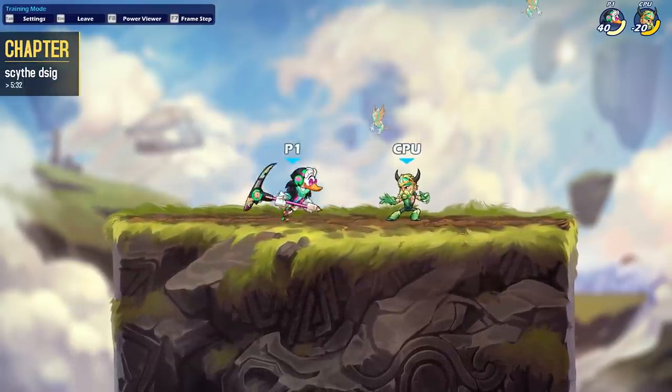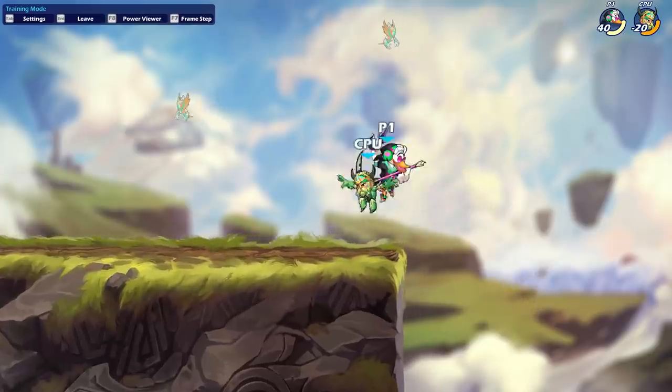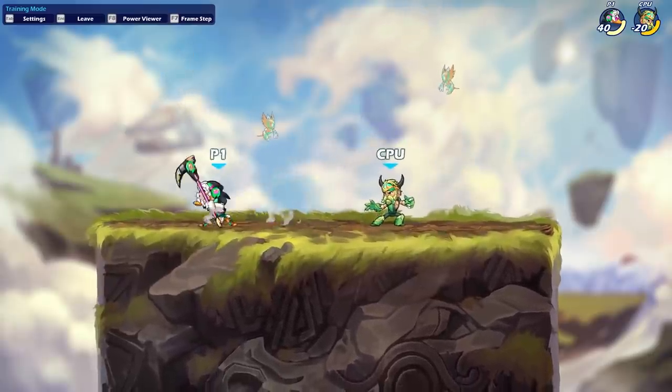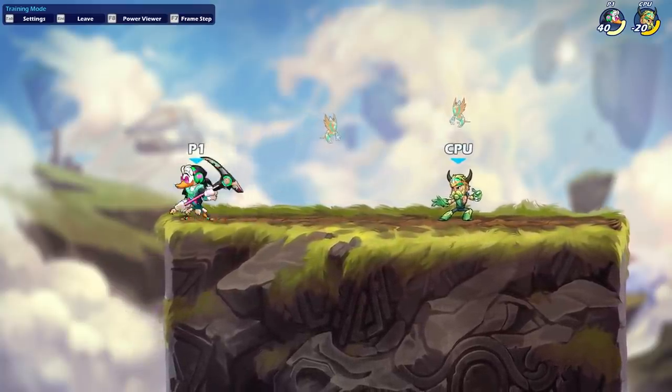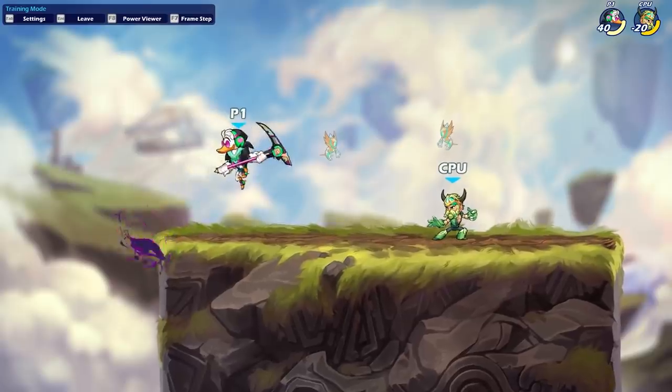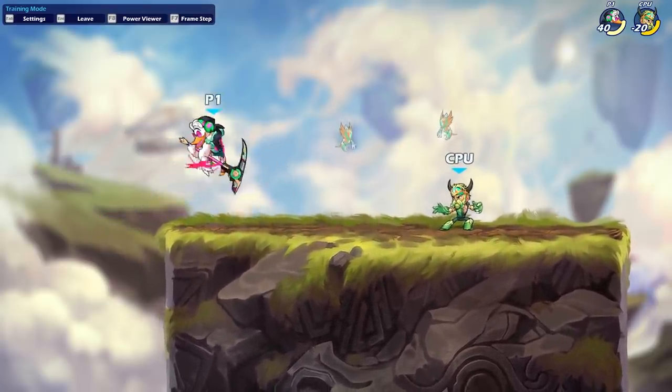The first thing you may notice about this move is that it has a good amount of startup. From the time you press the button, it does take quite a while for the full hitbox to come out. Unlike a move like Ragnir Katar DSig which covers a similar area, a lot of this startup is in a big animation — this backwards flip — so people may have a bit more time to react to it once they get used to the animations.